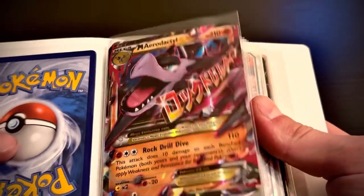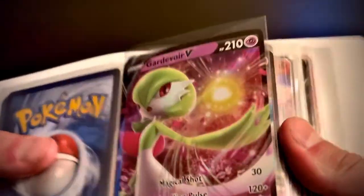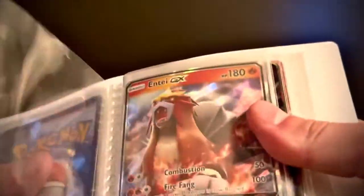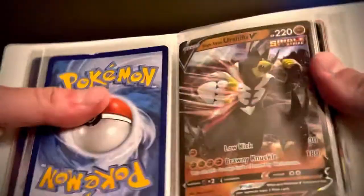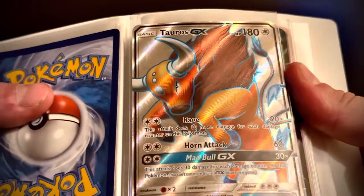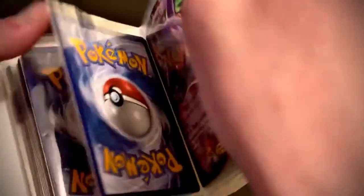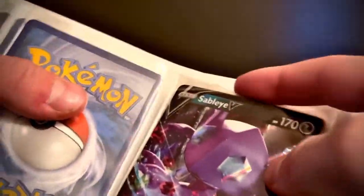Mega Aerodactyl — I never could say that word — Granbull V, we got a Guardevoir V, a full art Whimsicott V. We also got a GX, a single strike Urshifu V — there are a lot of Vs. Full art Duraludon GX, full art Dragapult V, Grimmsnarl V, Gengar EX, Sableye.